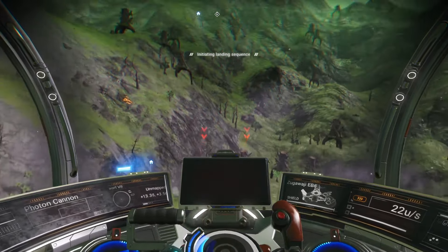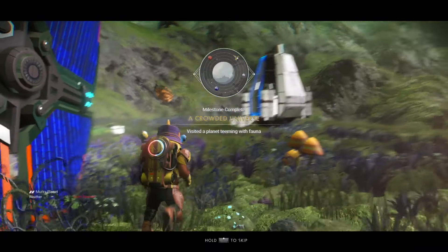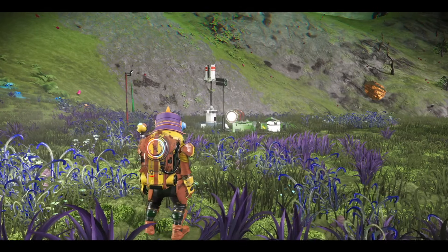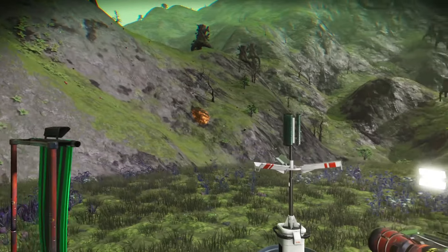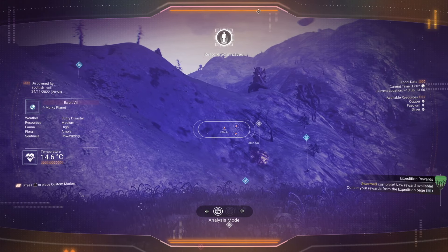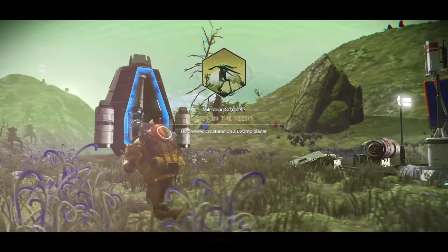Let's head to the planet. As soon as I land next to the drop pod, I get a crowded universe milestone. I'll find an animal to scan. I've just got the eyes and the reeds milestone.